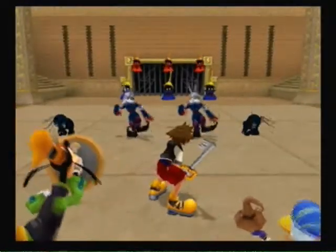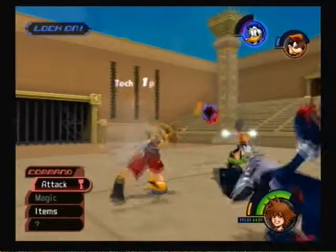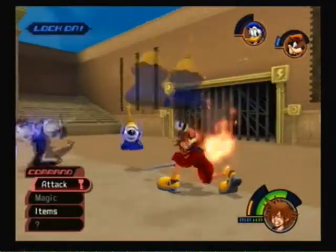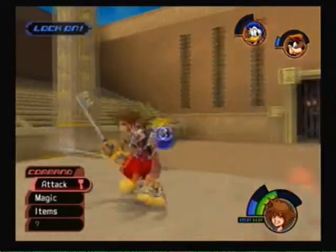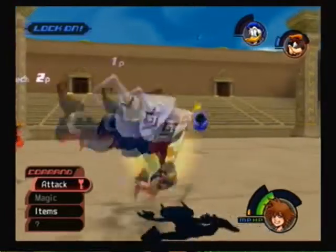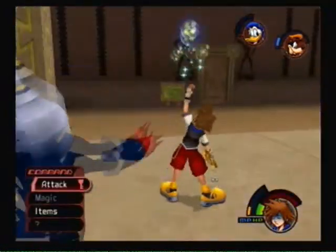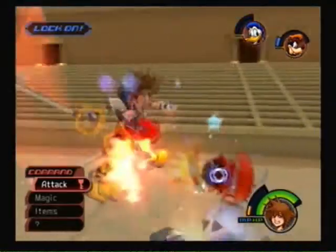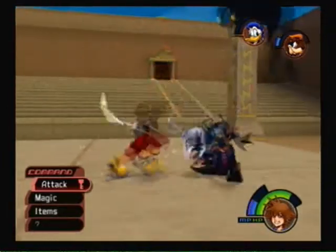These get a bit harder. Kill off the magic clones first because they're really frustrating. Make sure you get rid of the magic casters first because they're really troublesome later on. The fire ones have spells that home in on you. And once Donald and Goofy die, it's pretty much majorly over. Aerial combos are much faster than ground combos, even if they don't have the range, so use aerial combos as much as you can.